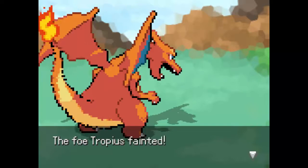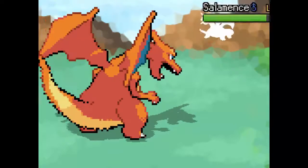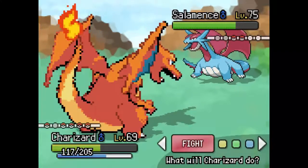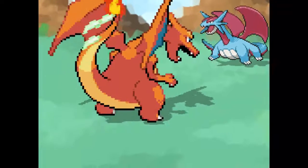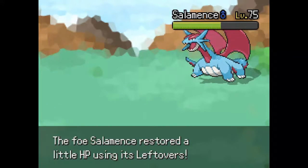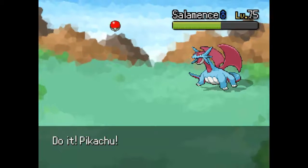I don't know why he's switching in Tropius — I'm just sacking it off. We outspeed! Down goes the Tropius. Next is gonna be the Salamence again. Salamence is a pseudo for a reason, ladies and gentlemen — and we don't even have Ice moves. Pikachu, it's your time! Catch this Volt Tackle! Extreme Speed did a little bit of damage — can we take you out though? We do! Pikachu is a freaking legend in this game. I wish we could evolve it though.